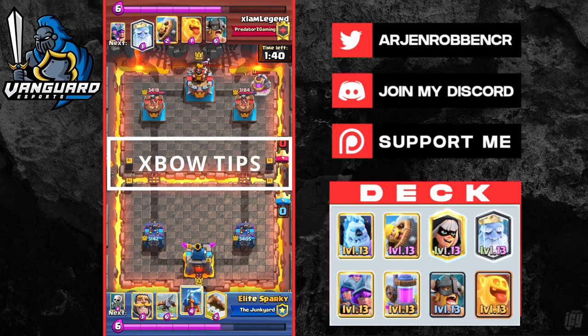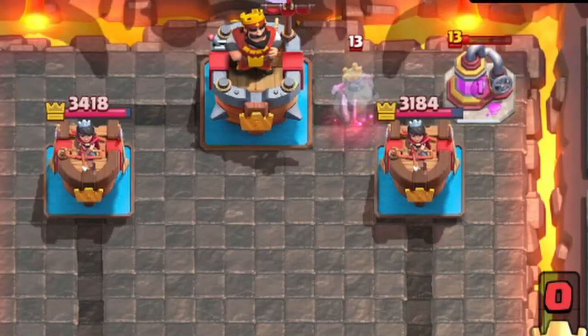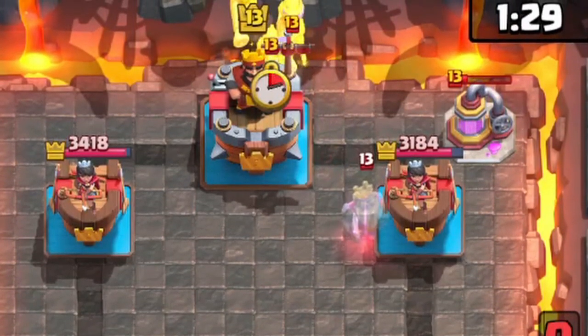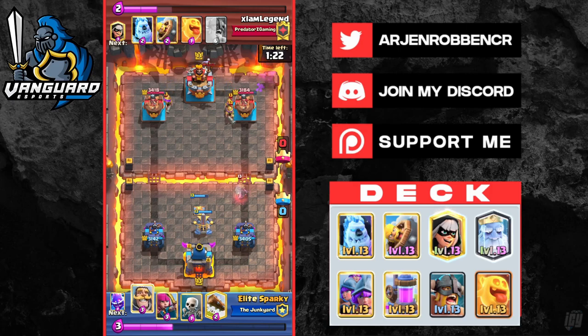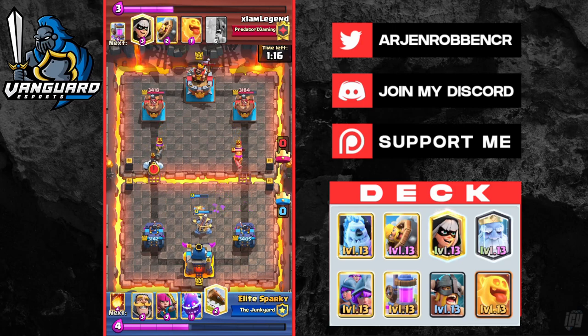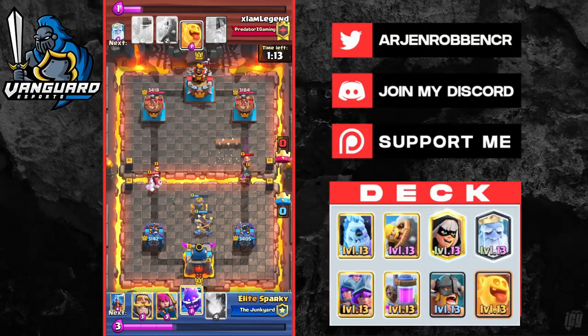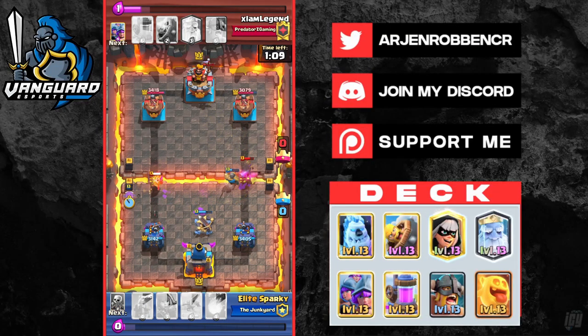The first hard matchup is against Exbow — one of the hardest matchups you can face with 3 Musketeers. Against Exbow, you don't want to overcommit in single elixir as it will lose you the game instantly. You need to play this slow until double elixir. Don't spam your ebarbs, bandit, or royal ghost unnecessarily. Start cycling pumps to bait out his spell so that your 3 Musketeers can be played freely without worrying about his fireball or rocket. If he misplays or overcommits, try to sneak in a bandit or royal ghost to get some chip damage.